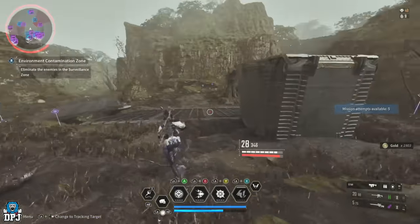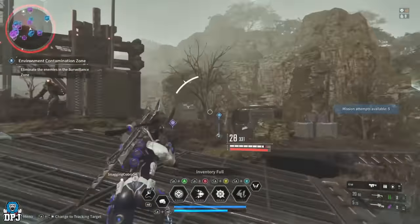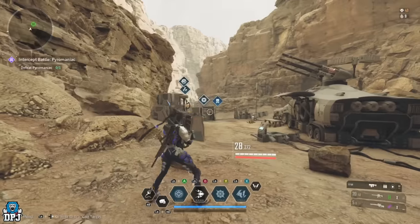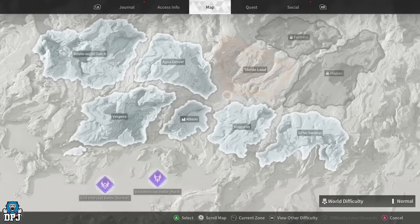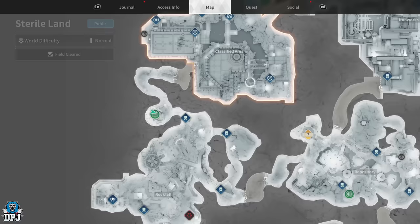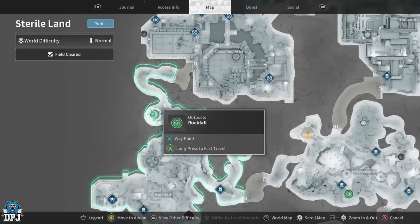On screen now you're seeing the actual farm I posted yesterday - I'll showcase that in a second. But firstly, onto the one on Sterile Land. For Sterile Land, I think the order is Albion, Kingston, then Sterile Land, then Vespers, then Echo Swamp. You want to come to Sterile Land and head to this side right here which is Rockfall - this is where you want to spawn in, and this is the mission we want to be running.